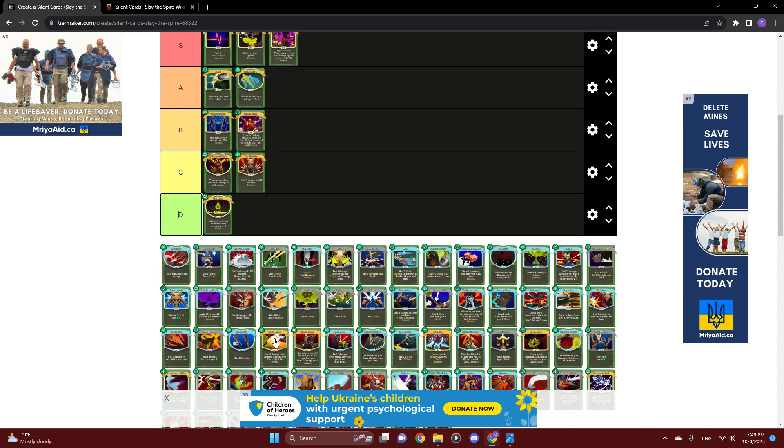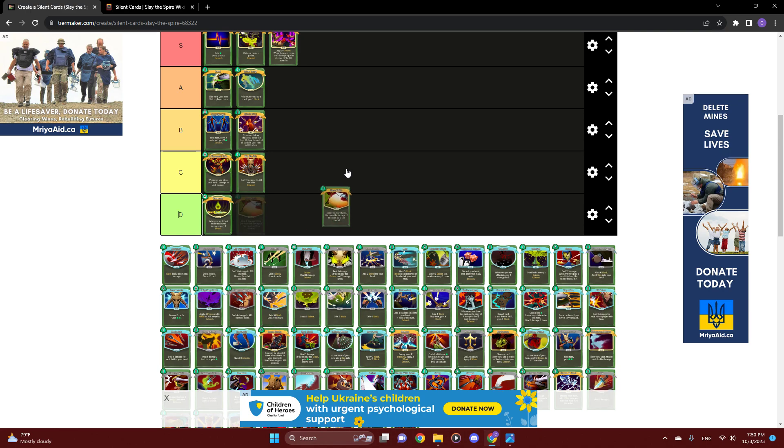Next up we have Glass Knife. This attack will deal 8 damage twice, but subsequent uses will deal 2 less damage each time. That said, dealing 16 damage for 1 energy is pretty good, especially early in the game. This is a great Act 1 rare to pick up — if you see this at your first elite, I would definitely snap it up. It will, of course, get worse each time you use it and fall off as you climb higher up the spire. But I still like this card quite a bit, and I'm going to throw it in B tier.